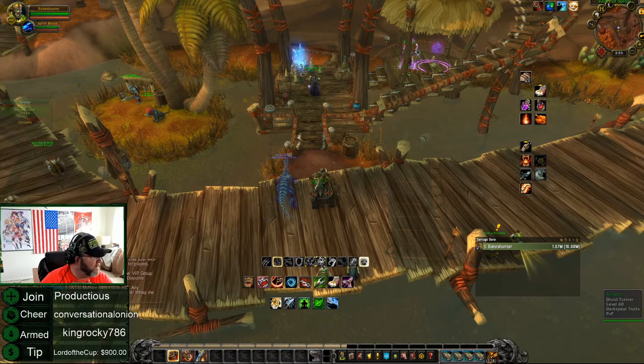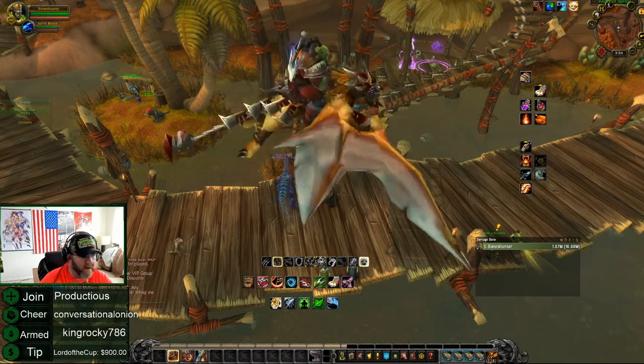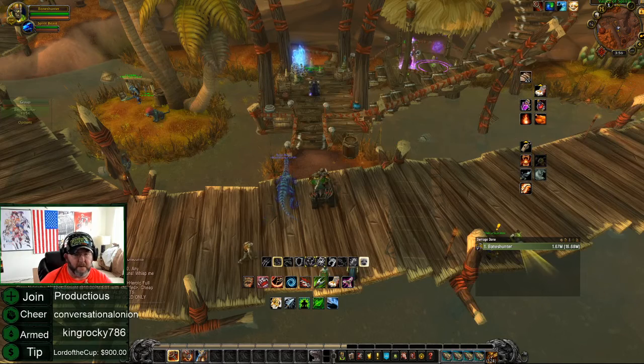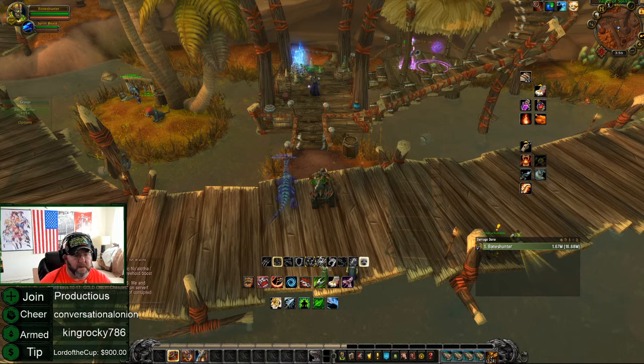He has a spawn timer of 15 minutes to 14 hours. I got lucky — when I got up there about 10 minutes ago, he had already spawned. How he spawns is there's a little egg that shows up right below the skulls with the blue flame. There's a little egg that shows up, you click on it, he'll spawn, and you can tame him.